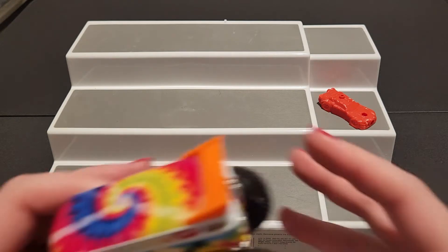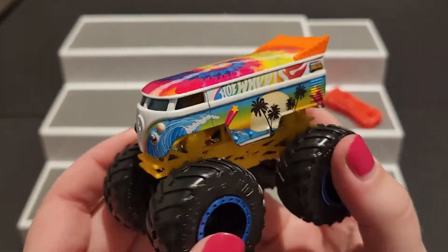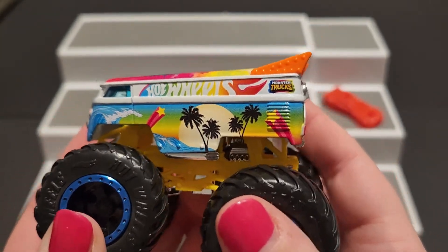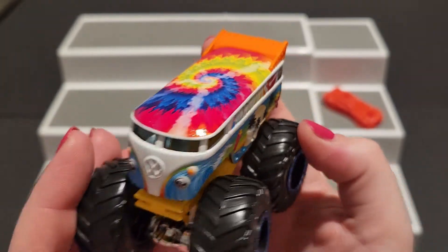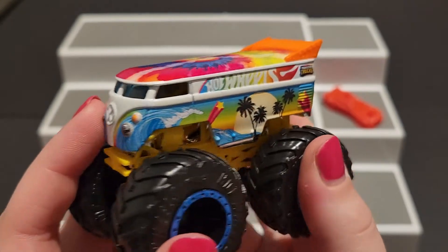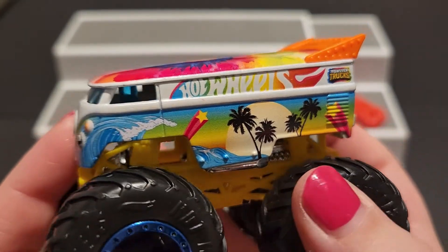Let's take a closer look at the Drag Bus. I love the very hippie-like vibe and the beach vibe. I love the palm trees, the waves — honestly when I saw this I fell in love with it. I'm really a big fan of all the colors on this bus. It's so detailed, I love how pretty it is.